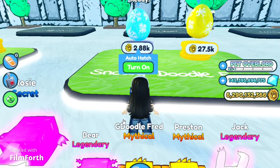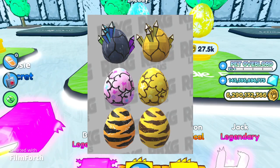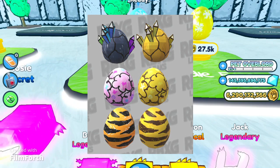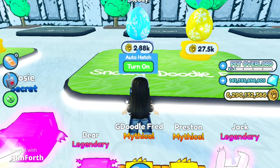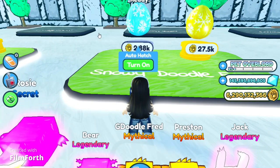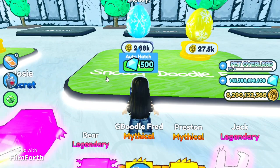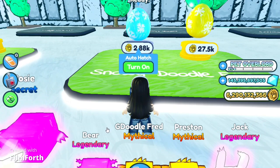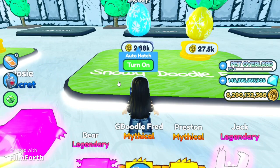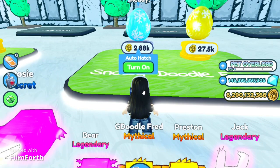Next up we have the other three eggs: a cave egg, a safari egg, and a fairy egg. There may only be three new worlds, but we aren't sure. Definitely cave is going to be one and a fairy world will be one, so it'll be extremely interesting. The huge pet will obviously involve the fairy because of the fairy world.